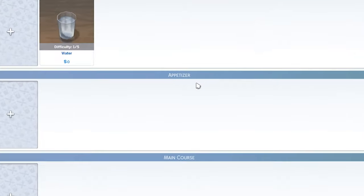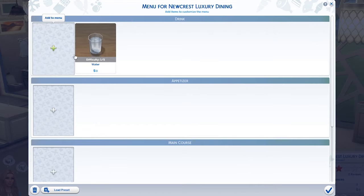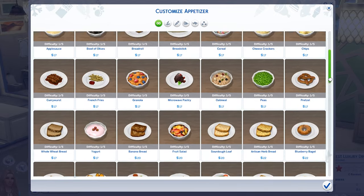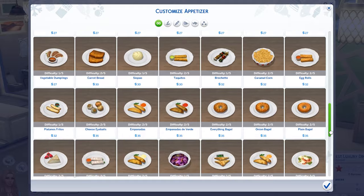Then you'll need a menu. You can pick drinks, appetizers, mains, and desserts, with up to 30 options in each section, but you don't need to pick that many if you don't want to. I just picked five. As long as you have some food there for people to order, they'll be happy.